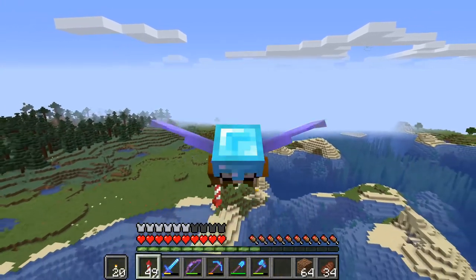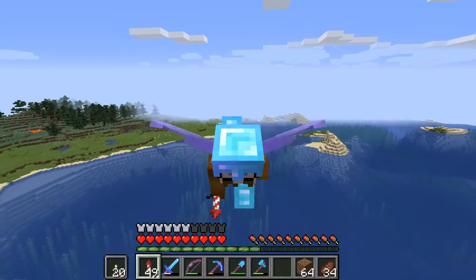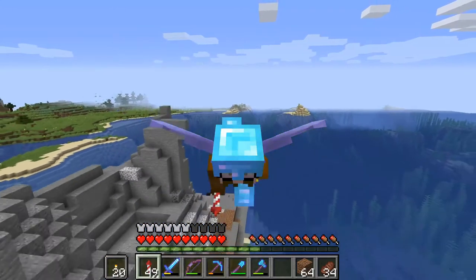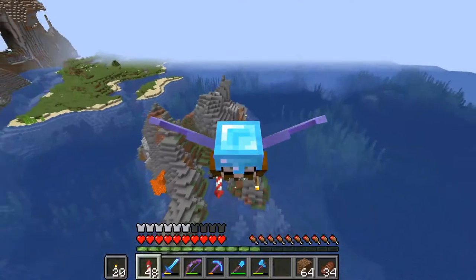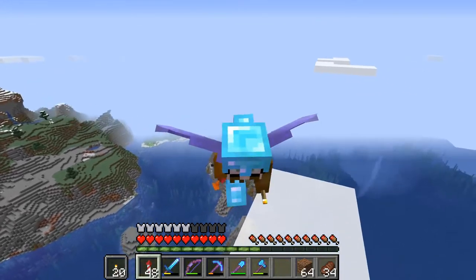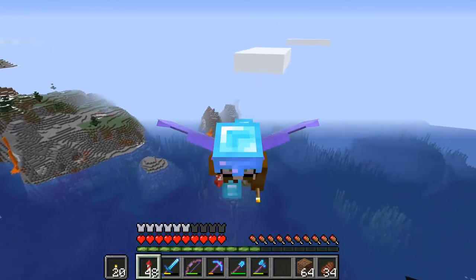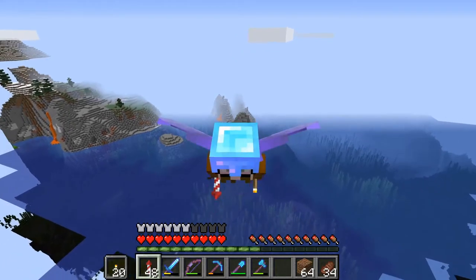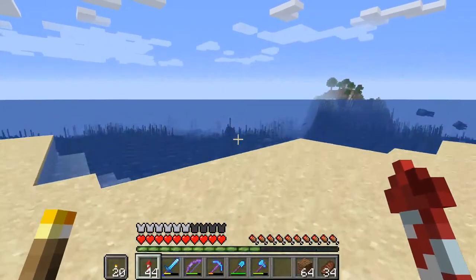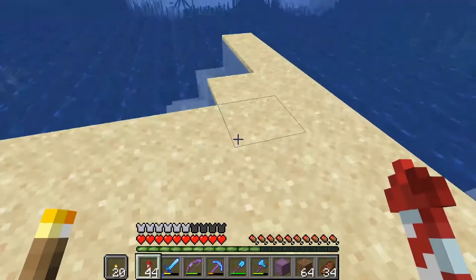Before 1.16 drops — or maybe when this video comes out it may already have happened — zero ticking is something of the past. So basically I need to fix the super smelter and the XP farm so that they can run in 1.16. So I found the guardian farm and I have prepared a bit.